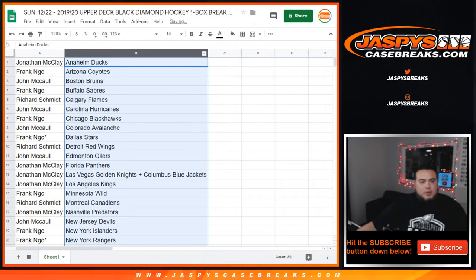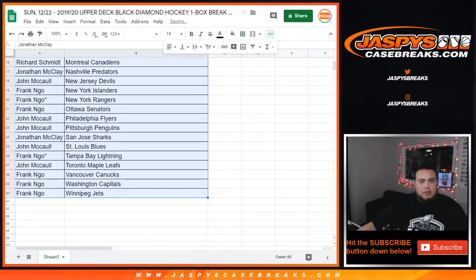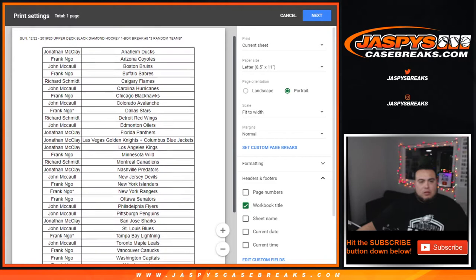You guys have about 30 seconds if you want to make any trades. If not, we'll print and we'll rip. We'll take just one hour.